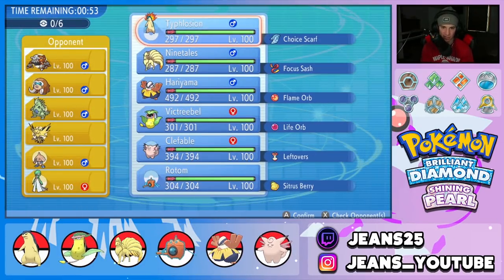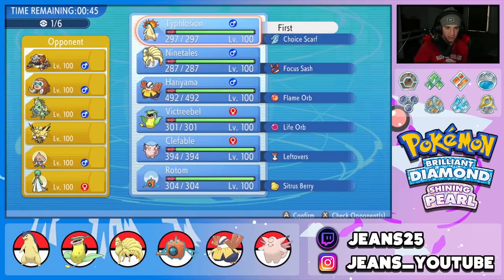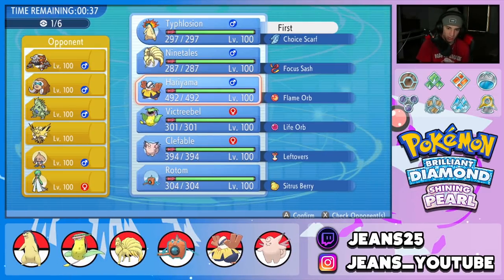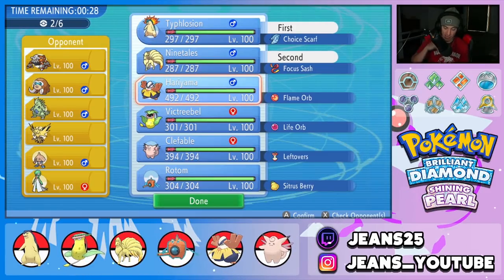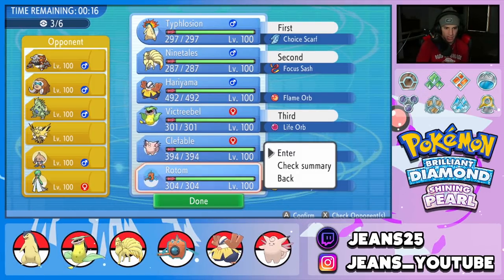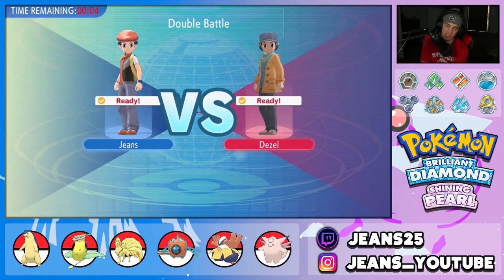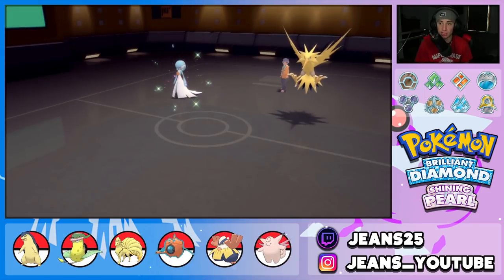I really want to lead Typhlosion, but Tyranitar is scary. I think we're going to go for it — lead with Victreebel and Ninetales in the sun squad, with Rotom as the final pick since Hydro Pump does a lot of work. Hopefully he doesn't lead Hitmontop because Fake Out and then Rock moves would be scary. He leads Zapdos and Gardevoir — I'm very cool with that. Checking if Gardevoir has Trace to steal Flash Fire — it does not. So we go straight into Eruption and Heat Wave.